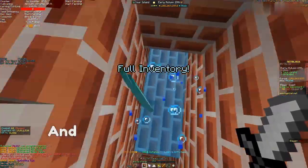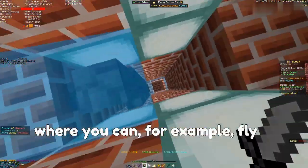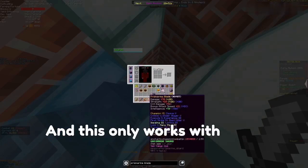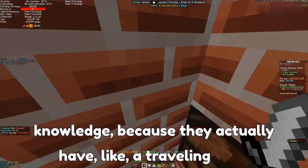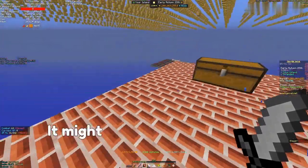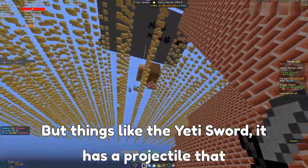You can make a setup where you fly in water, and this only works with mage weapons to my knowledge, because they actually have a traveling time for their projectiles. It might work with Hype if you swap fast enough, but with something like the Yeti Sword it has a projectile that you can see going down and exploding.